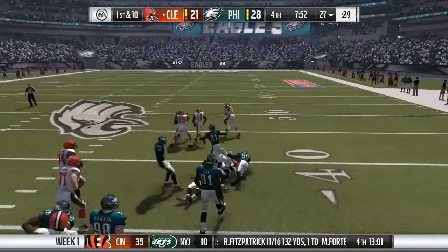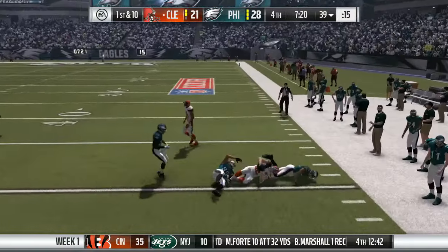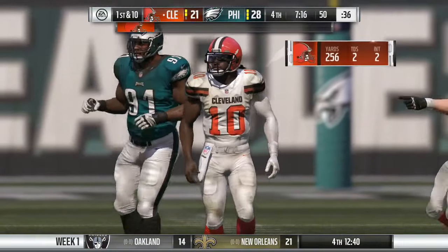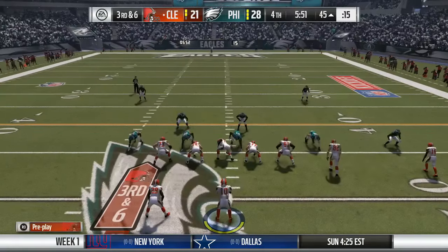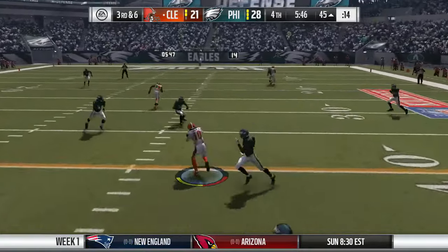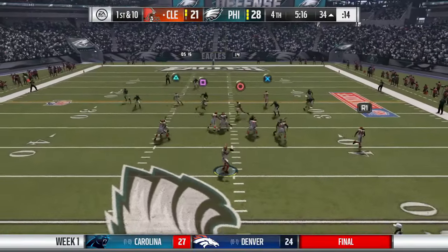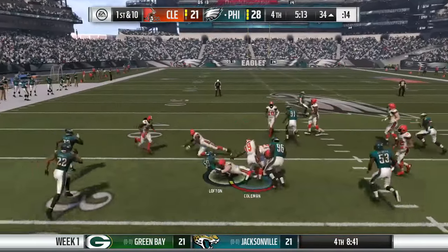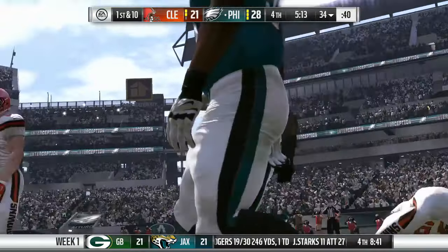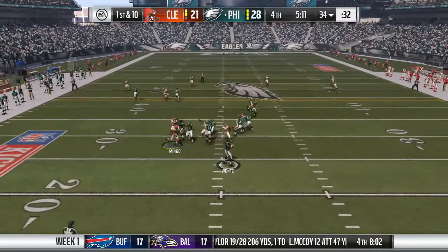We're down 28-21 with less than eight minutes left. We get the ball to Gary Barnes on first down for a conversion. Play action to Isaiah Crowell, we find Gary Barnes again in double coverage for another first down. On third and six with an empty backfield, RG3 scrambles for yet another first down. But on first and ten he throws an interception straight to Lofton, ending our drive. RG3 now has three interceptions on the day — not helping our cause. Eagles still lead 28-21 with five minutes left.